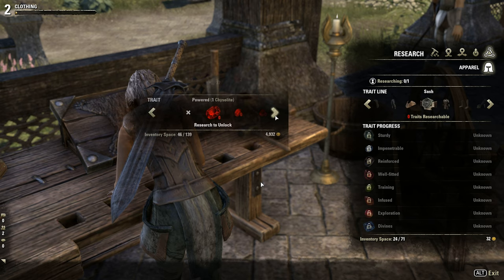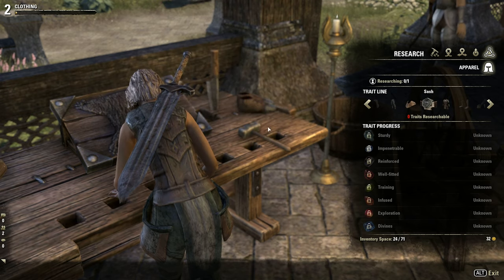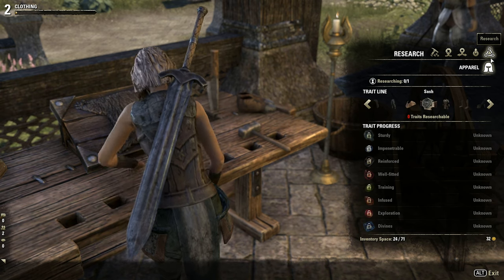Remember choosing the trait in the creation process? You can only choose a specific trait on an item type after you have researched that trait on it. To do so, you need an item which already has that trait and use Research, which destroys the item. Broken and worn-down items are perfect for this, as they already have less or zero merchant value, but can still be researched.